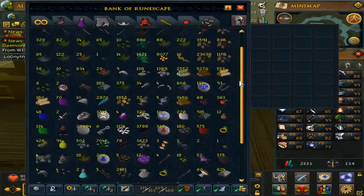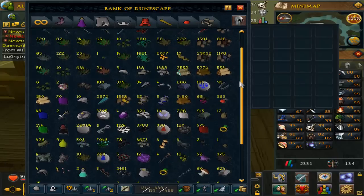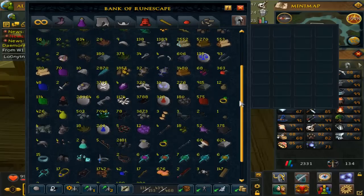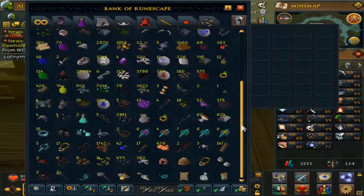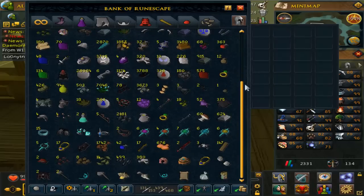Let's check out the rare drops. We still only have one razorback gauntlet, one draconic visage, one ascension grips, no wands, no orbs. We have plenty of keys, almost 4,000 ashes, over a thousand eret bones, 28,000 pure essence, some gano flakes.